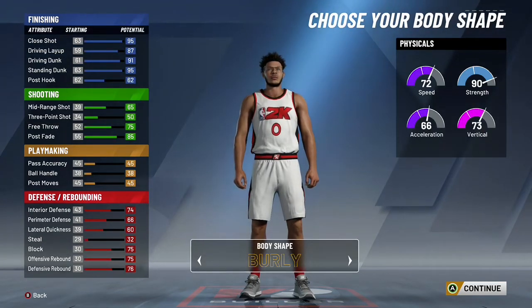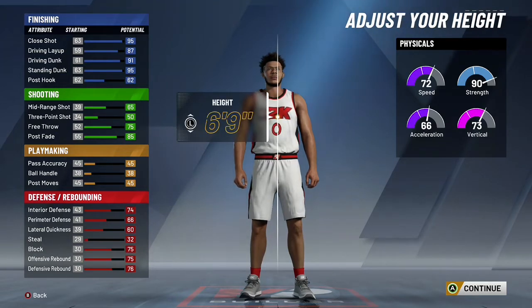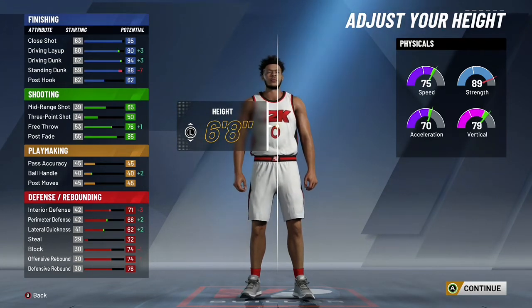Moving on to the rest of the build, we're going to start with the body shape. I always go big on builds like this because it helps get more big body animations and big contact dunks, but truthfully I don't think it matters — you can go with whatever you want. The height is a really key part of this build. A lot of people say stay 6'9, go 6'10, and some say go 6'8.